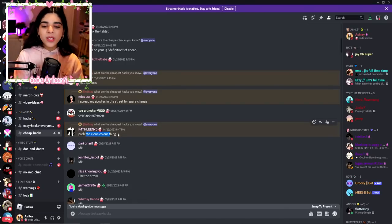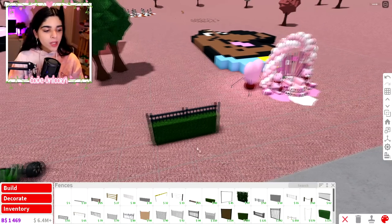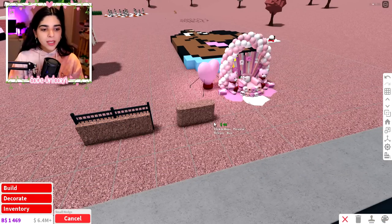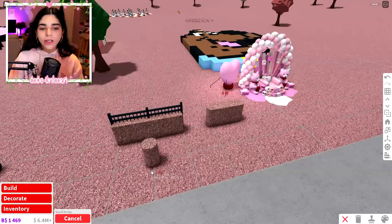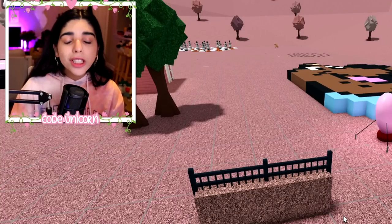The clone color hack — I put this in basically every video because I stand by it. If you want to color something, color it first and then duplicate it, because then you don't have to pay the extra $5 to recolor it. You're saving money — it's a cheap, money-saving hack.